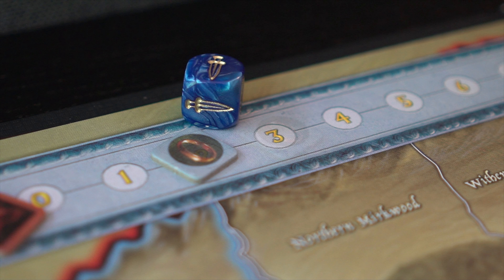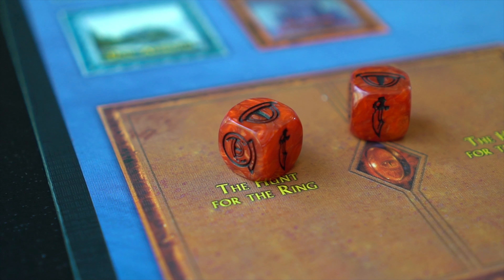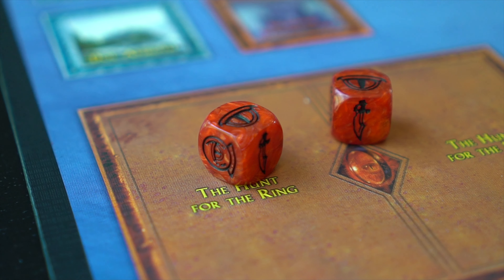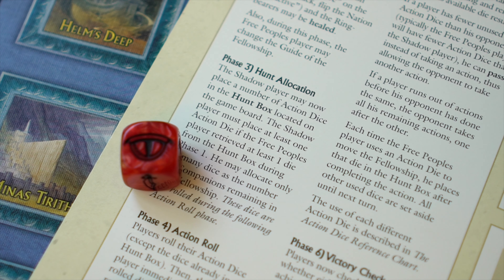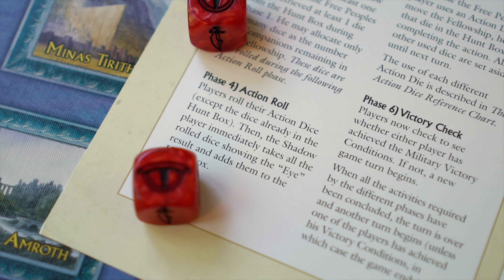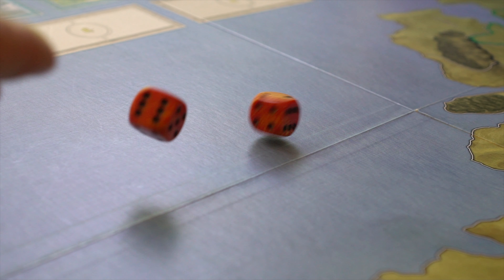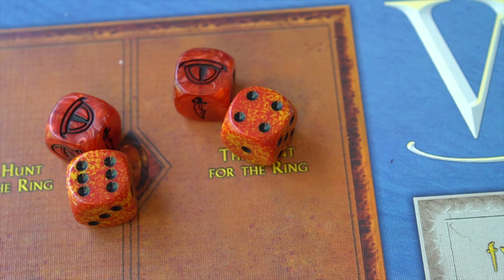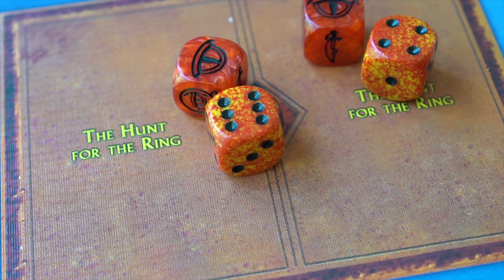The hunt begins every time the fellowship moves. First, the shadow player determines the hunt level, which is equal to the total number of shadow action dice in the hunt box. Remember, these dice were placed in the hunt box during the hunt allocation phase, in addition to any eye dice that were rolled during the action roll. Then the hunt roll is performed.